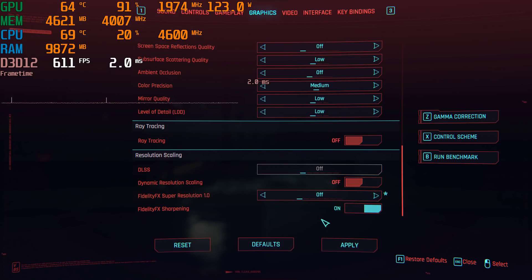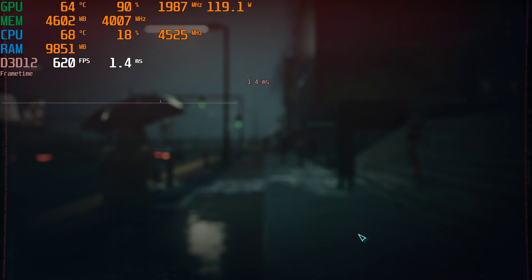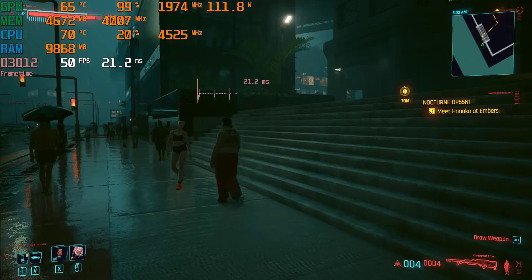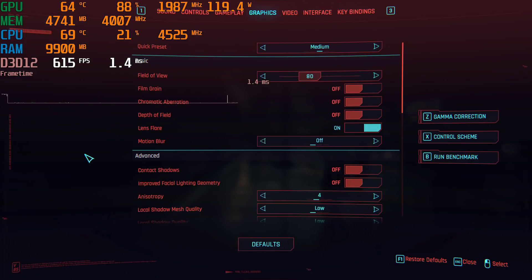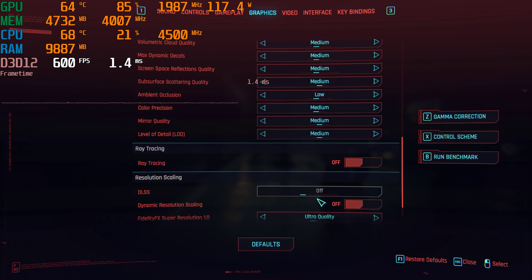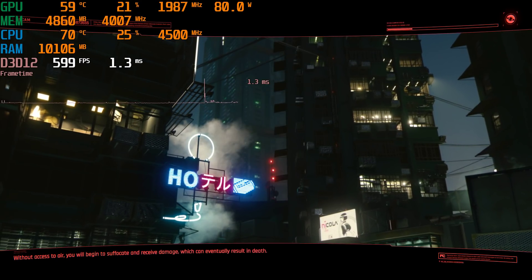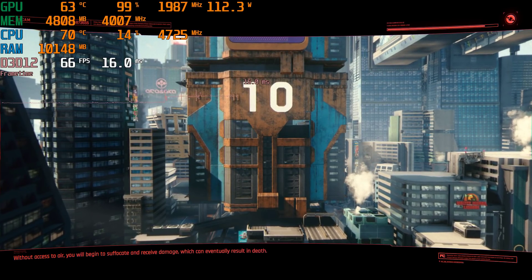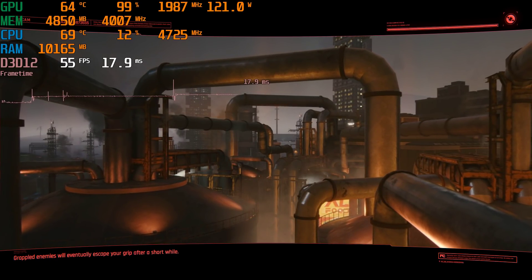My conclusion here is that this patch did not do any miracles when it comes to performance on old GPUs. FSR is nice to have, but it's not going to completely save the day. In my opinion, medium looks so much better than low that I really don't think I would go all the way down to low. Even though we're not able to hold 60 at medium, it is possible using the ultra quality FSR preset. Medium with FSR ultra quality gets you pretty close to 60. The built-in benchmark tool will show that using FSR along with medium settings in a variety of scenes performs much better than that extremely demanding open city environment.